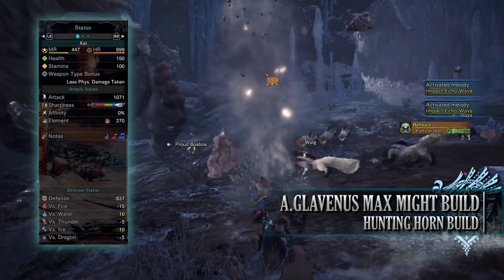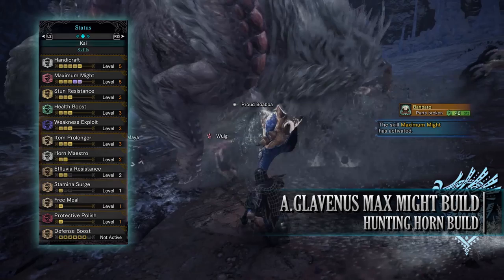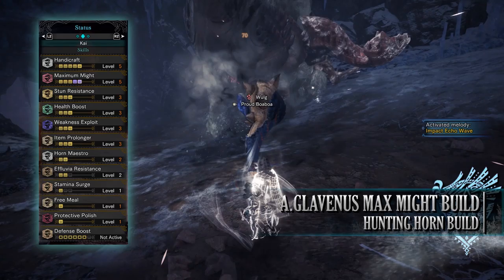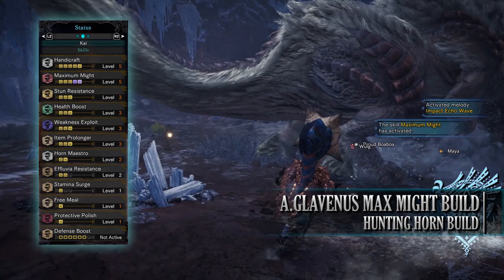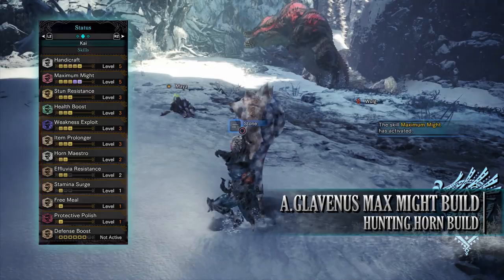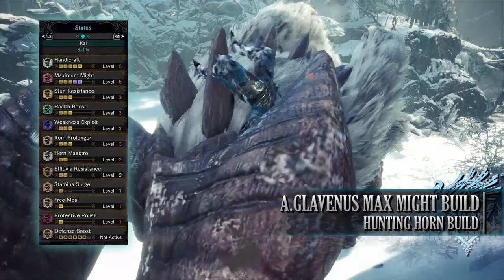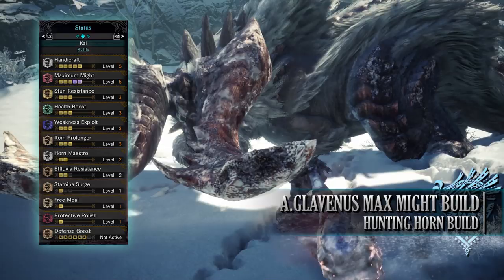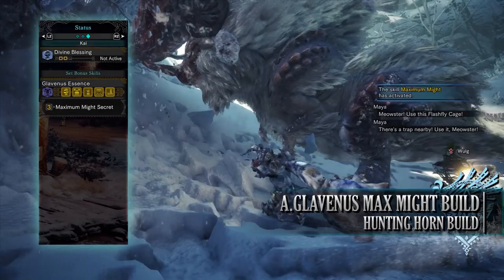As for defense, you're strong against Water and Ice, but unfortunately weak to the other elements. Skills include: Handicraft Level 5; Maximum Might Level 5 — at Level 5, as soon as your stamina is full, the affinity increase kicks in straight away again rather than having a delay; Stun Resistance Level 3, preventing stun effects; Health Boost Level 3; Weakness Exploit Level 3; Item Prolonger Level 3 (may be Level 2 depending on jewels); Horn Maestro Level 2; Effluvial Resistance Level 2, a byproduct of gear; Stamina Surge Level 1, helping recharge stamina quickly and working well with Maximum Might; Free Meal Level 1; Protective Polish Level 1; and the Set Bonus Glav Essence — Maximum Might Secret, pushing Maximum Might to Level 5.